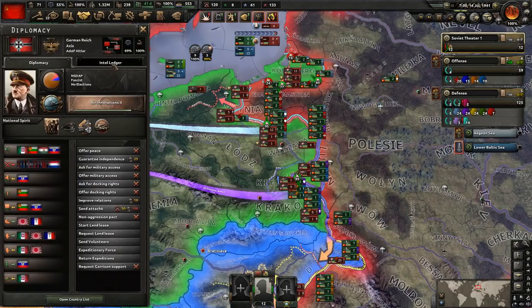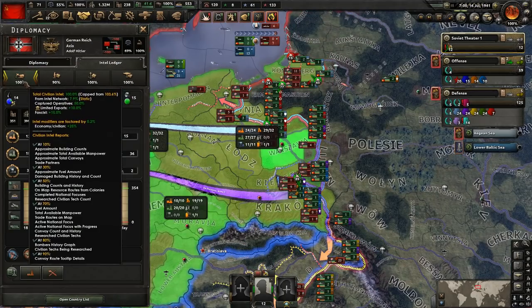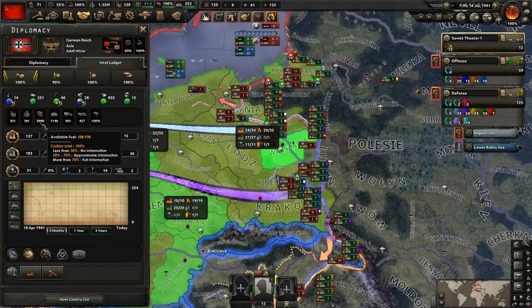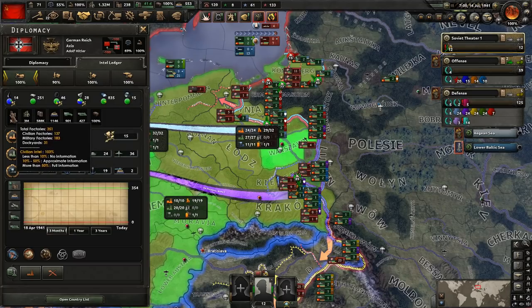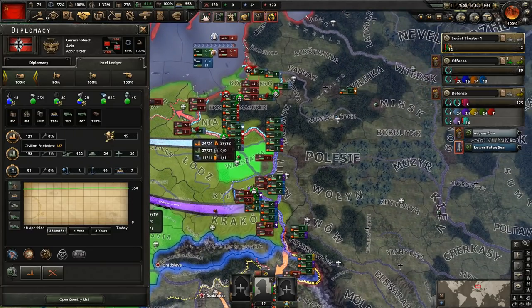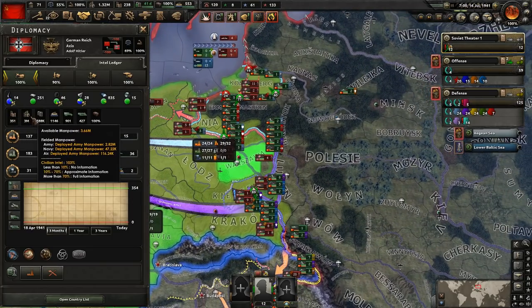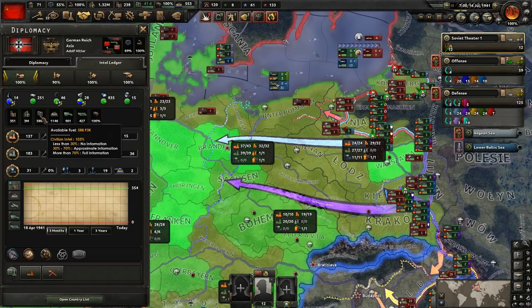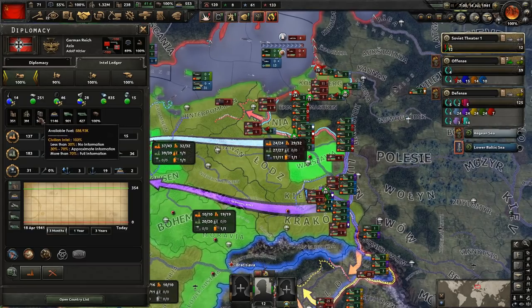Next I wanted to take a look at the intel on the Germans, because we actually have fantastic intel on them: 100% for civilian intel, 90% for army, 100% for the other two. So we know pretty much everything about them. As far as their factories go, they have both more civilian and more military than us. They have 3.66 million manpower — a stupid amount — so they're not going to run out anytime soon. They also have a lot of fuel. Remember we did increase their difficulty, so that results in them using about 40% less fuel than they typically would.